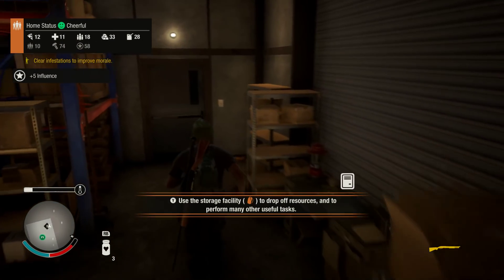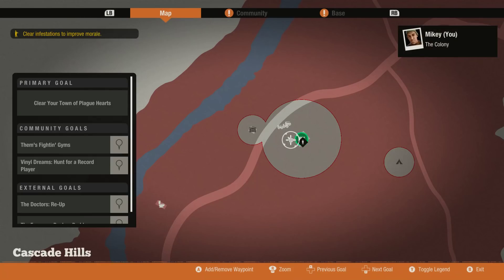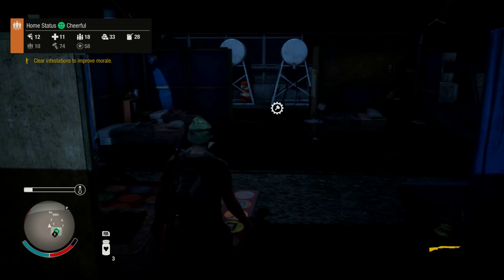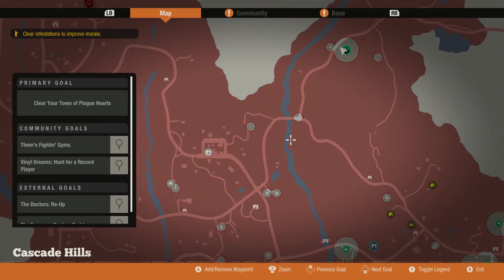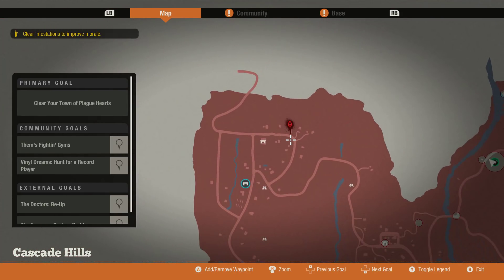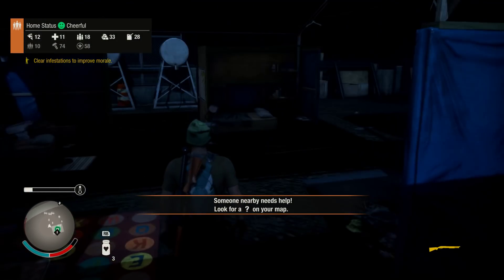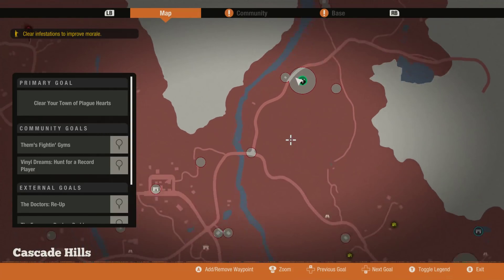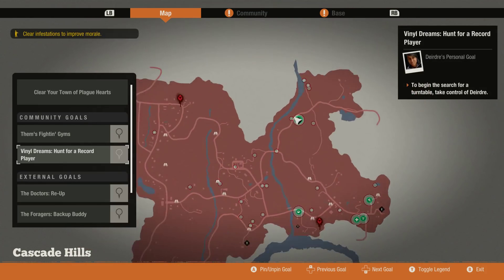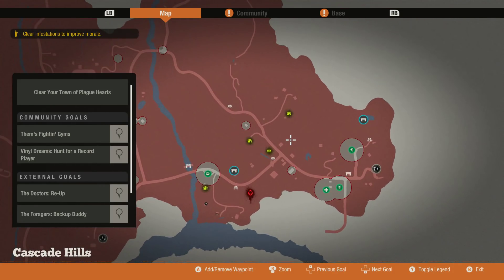We're immediately back to having too many supplies — I'll just leave the other one in the car. We're up to cheerful. Food is still an issue. The only problem with this base is the plague hearts I know about are so far away. We're underway right now — we need reinforcements. Wait, that's not us, thank goodness — that's some other people. I don't know where that radio call came from about them getting sieged.